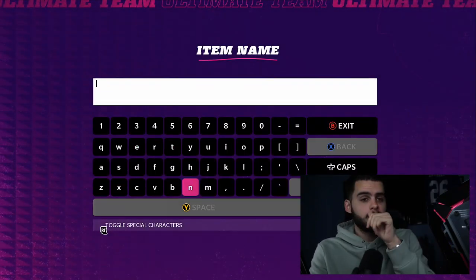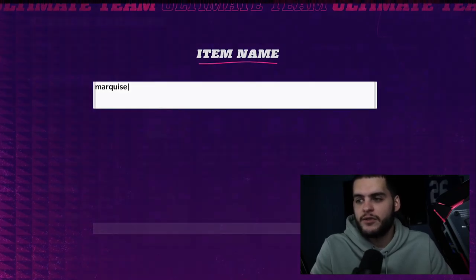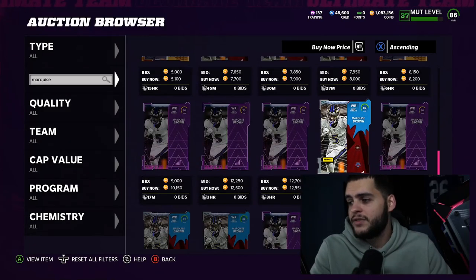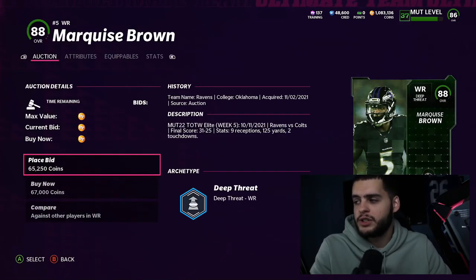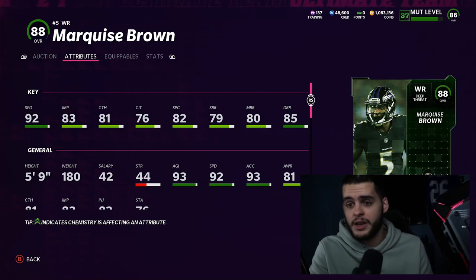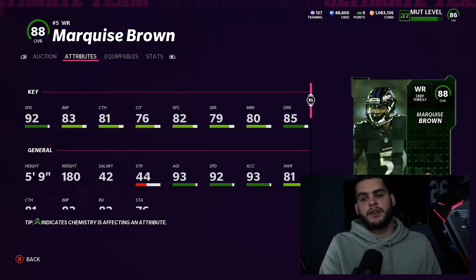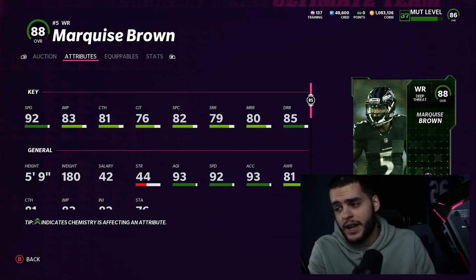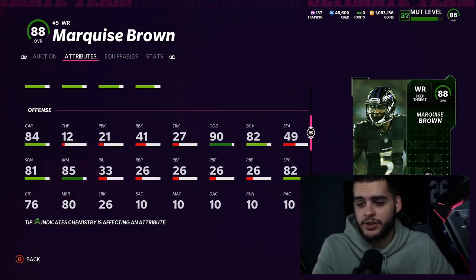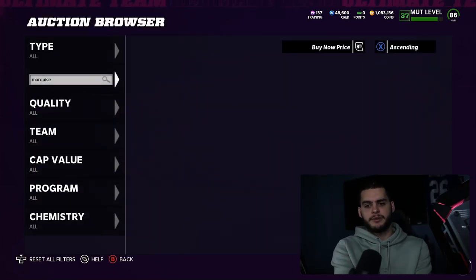Number one on this list — though these aren't in strict order — is Marquise Brown. He was the first wide receiver that came to mind as one you can get for a good price. If you played the Team of the Week solo you may already have a free one; if not, he's 63k. He gets 92 speed, powered up to 93 — tied for one of the fastest receivers in the game. The knock on budget receivers is usually bad route running, but he gets an 86 deep route, 81 medium, and 80 short. He's five foot nine with 90 change of direction and 85 juke move — a really good budget wide receiver.